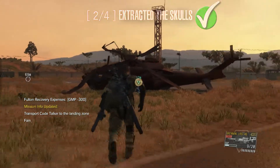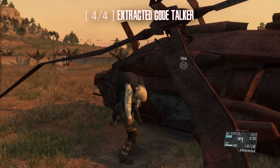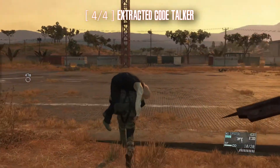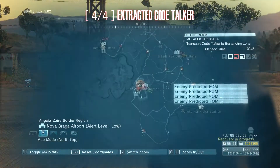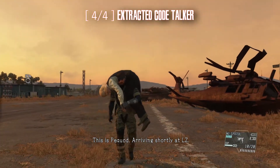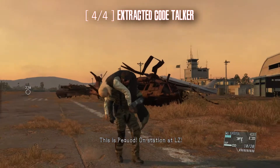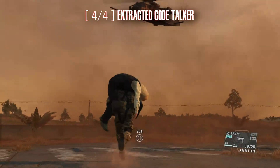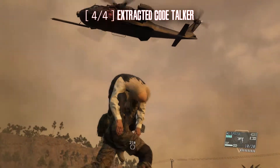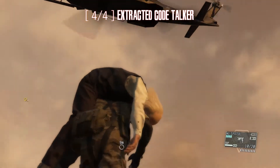Mission 2 has been updated. This is Pequot. Arriving shortly at LZ. This is Pequot. On station at LZ. Support helicopter has arrived. Get in, boss.